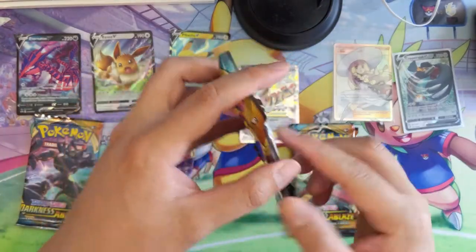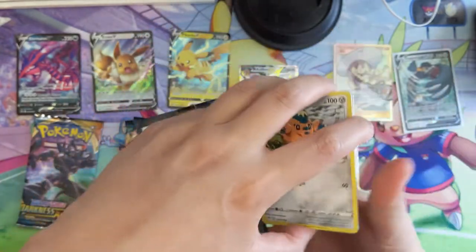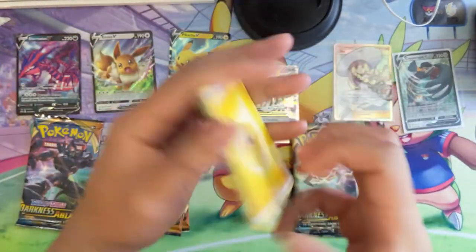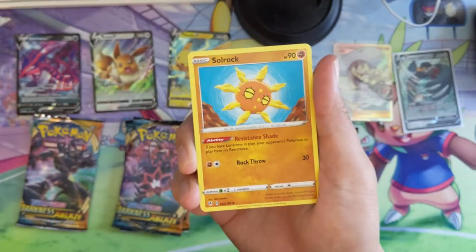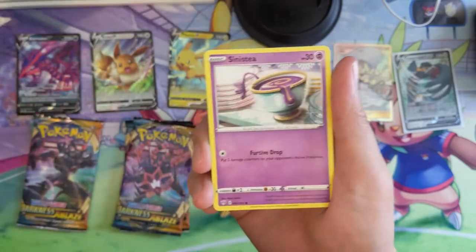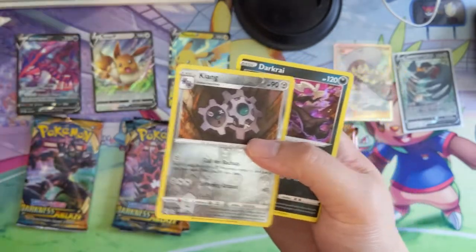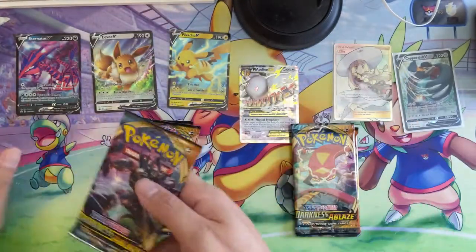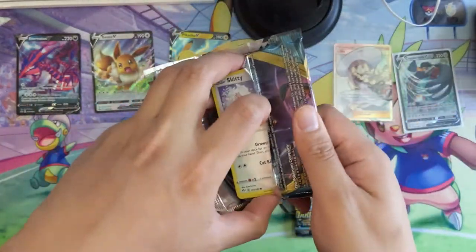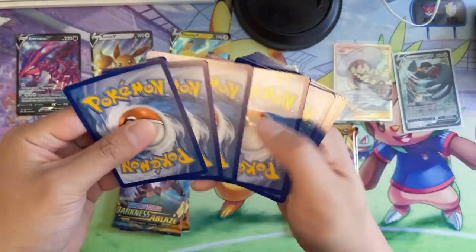If you have a Walmart nearby, make sure you stop by — there have been many reports of those Walmart exclusive boxes. Instead of a tin, you get a jumbo card, which I've actually never opened, but it is unique to that Walmart product. Check out your local Walmart if you haven't already — people are reporting tons of freshly stocked shelves, including Hidden Fates boxes.